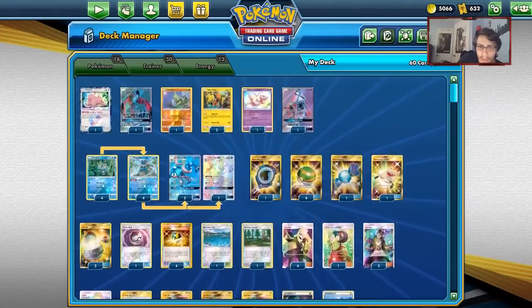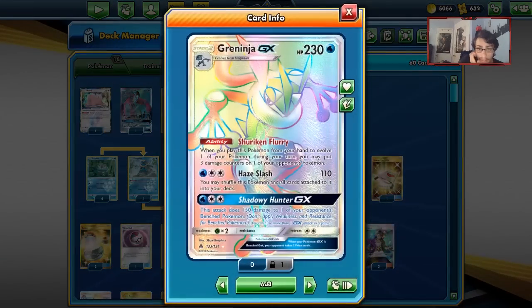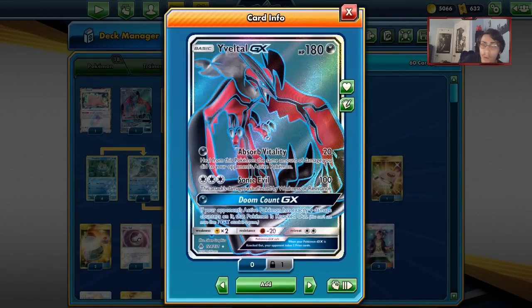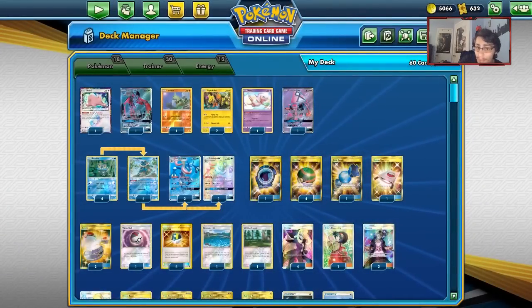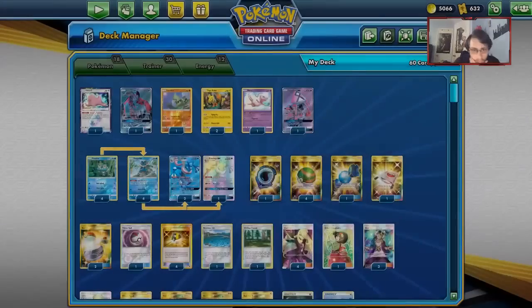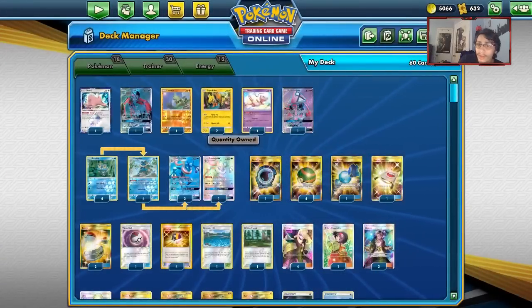The idea of the deck is you have a lot of different counters to some of the big stuff. Larvitar can be good against PikaRom, Greninja can be good against Reshizard, and Yveltal can be really good against tag team Pokemon in general. We can come in with Doom Count GX and take three prizes. You do have to get four damage on them, but it's not that hard — we can do double Frogadier, or a Frogadier and a Flying Flip.